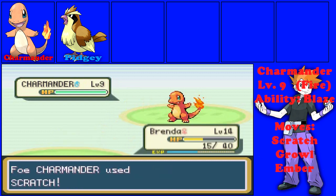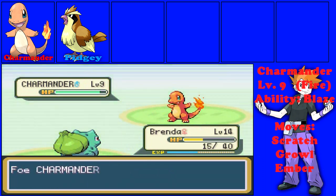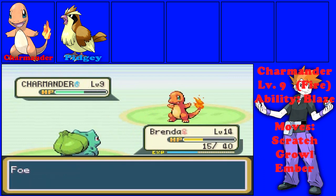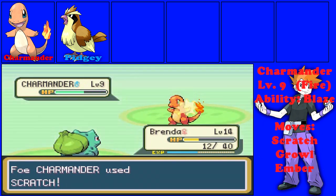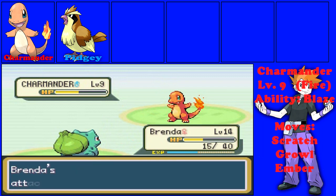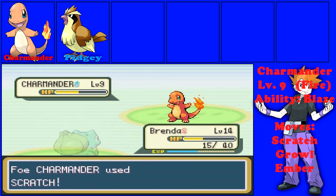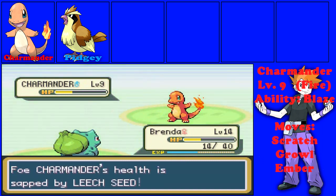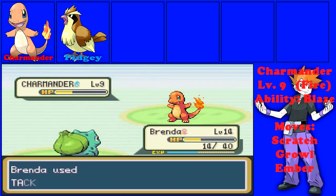Next up is going to be the starter Pokemon that you are weak against. If you have a Bulbasaur, he has a Charmander — level 9 fire type with Scratch and Ember. If you have a Charmander, he's gonna have a Squirtle — level 9 water type with Tackle, Tail Whip, and Bubble. And if you have a Squirtle, he's gonna have a Bulbasaur — level 9 Grass/Poison type with Tackle and Leech Seed. Your rival does not take advantage of the correct move, which could make the battle very easy for him.